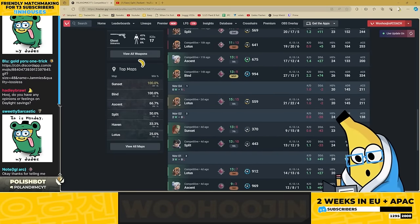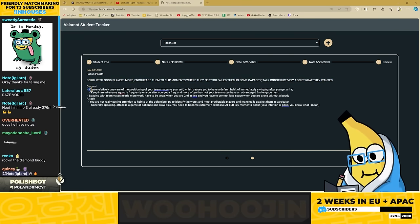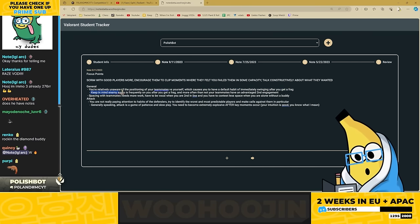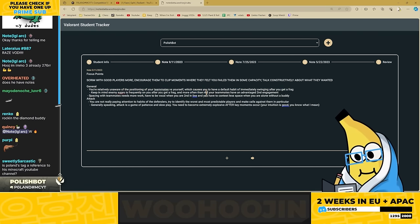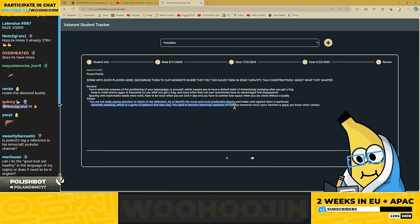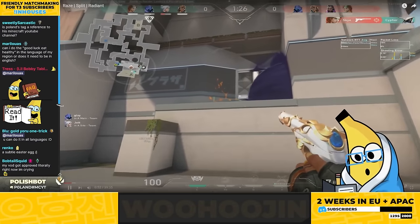You're kind of cooking — your worst game is one where you failed as an initiator, which isn't surprising. You should encourage teammates to clip moments where they felt you failed them and talk constructively about it. You're relatively unaware of positioning relative to teammates versus yourself. I can tell you've been grinding this. Key notes: enemy aggro is frequently on you, you have to get a frag more often than not, your teammates have advantage on second engagement, and you need to be more vocal in your second line.